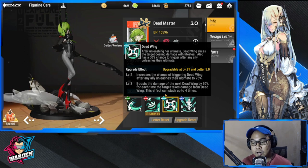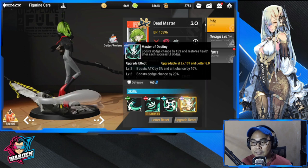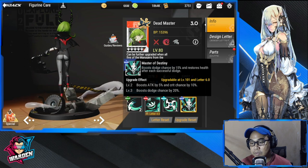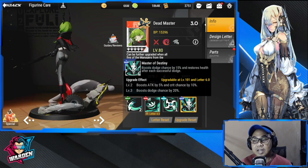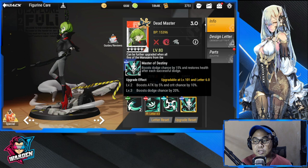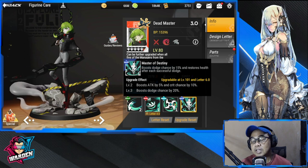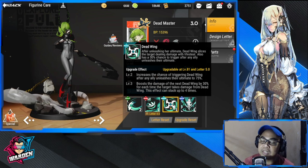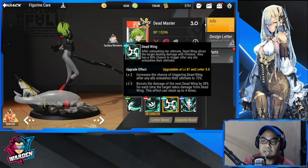Her special skill, Master of Destiny, boosts dodge chance by 15%, attack by 5%, and crit chance by 10%. At level three, dodge chance is boosted by 20%. Between her ultimate and passive, she will be dealing a lot of damage.